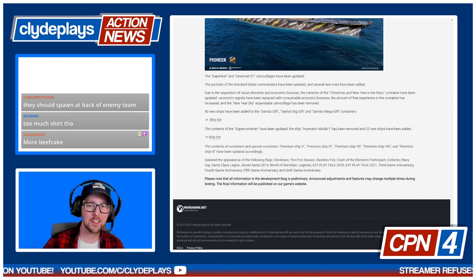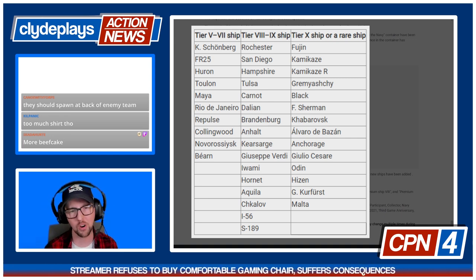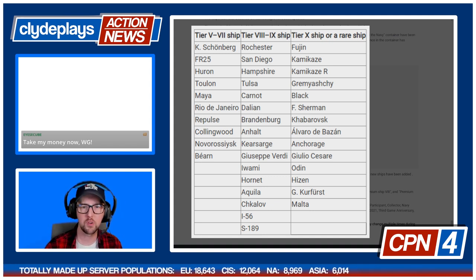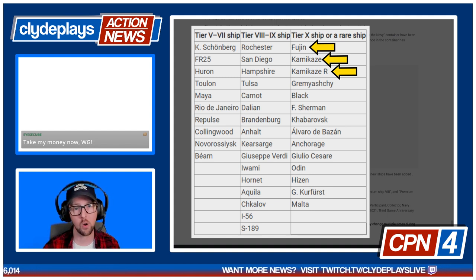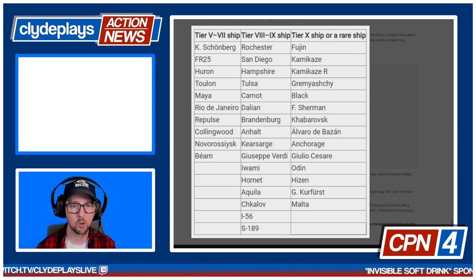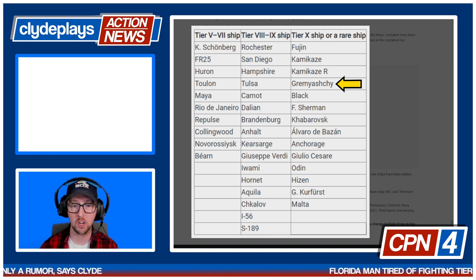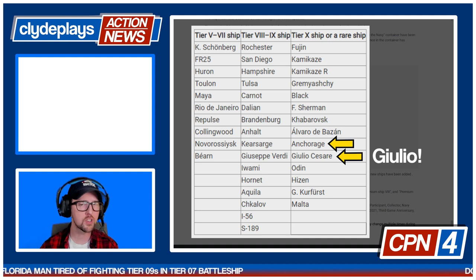40 new ships have been added to the Santa's gift, Santa's big gift, and Santa's mega gift containers. I want to call out a few particularly interesting ones: Fujin, Kamikaze R, and Kamikaze were in Santa containers a long time ago and have been missing — their return makes these very powerful tier 5 destroyers more available. Gremyashchy, I think, has been gone for about a year. Black doesn't surprise me since we got her back over the summer. Sherman, Alvaro de Bazan, Anchorage — also in the list.